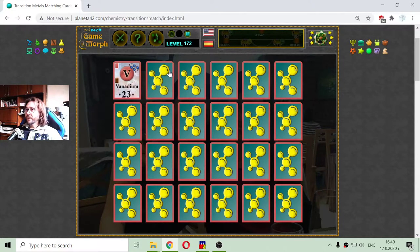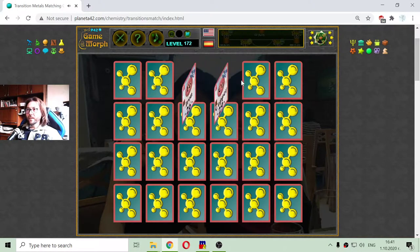The first transition metal that came out is Vanadium with an atomic number of 23. The next one is Chromium. This is Iron and Copper.